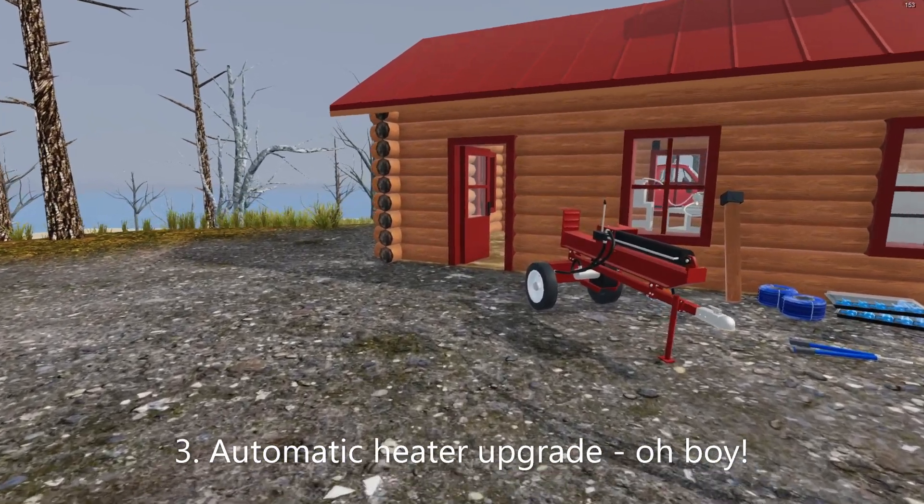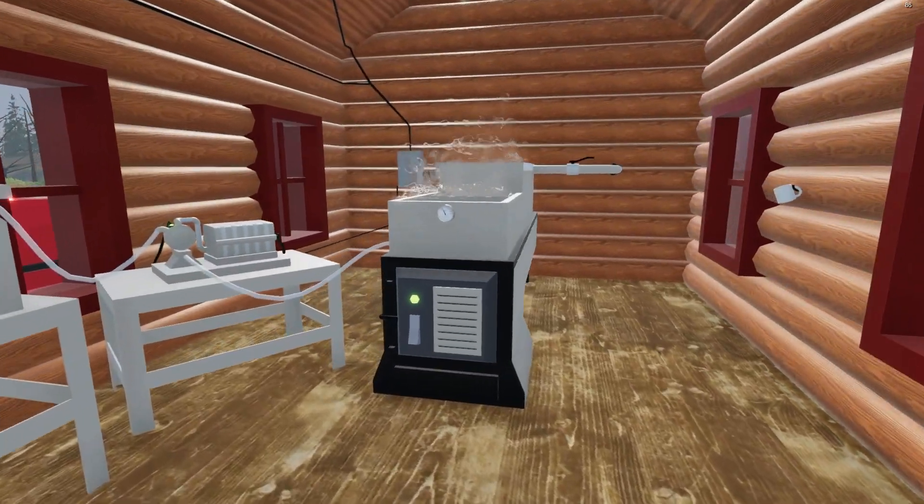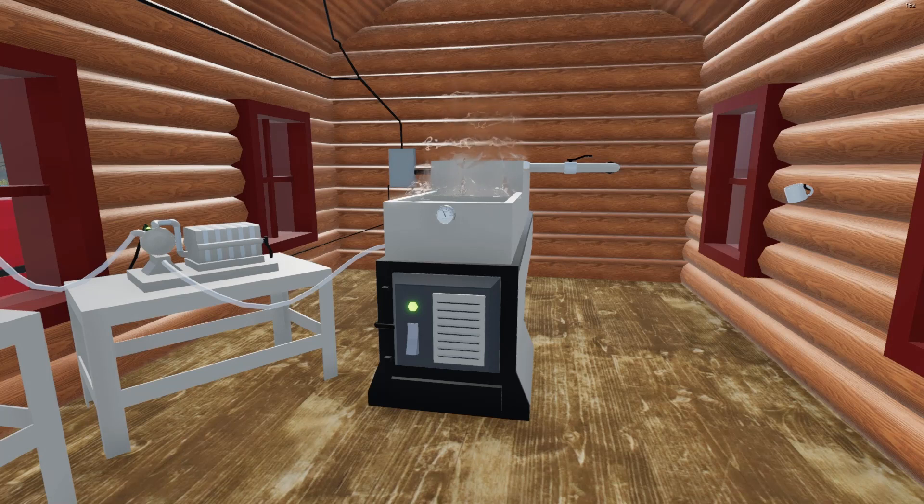Number 3: Get the automatic heater upgrade for your sugar shack. Combined with the power grid, the maple syrup will make itself. It costs 18 grand.